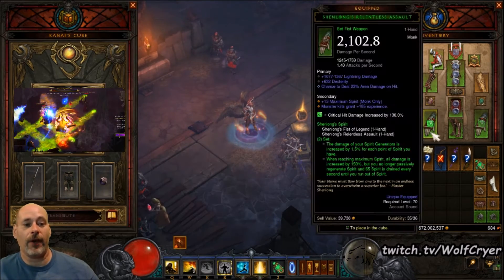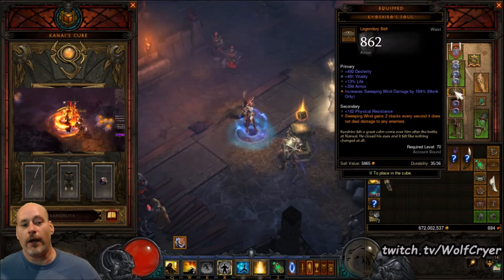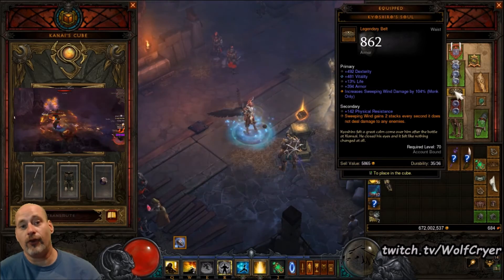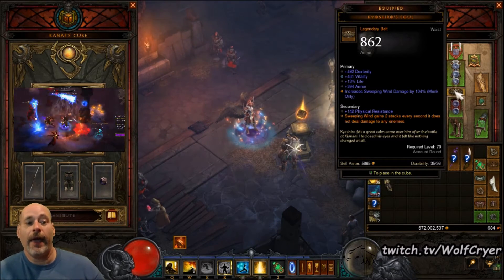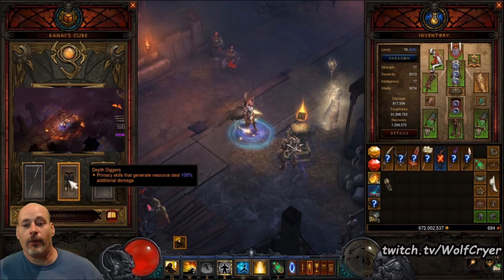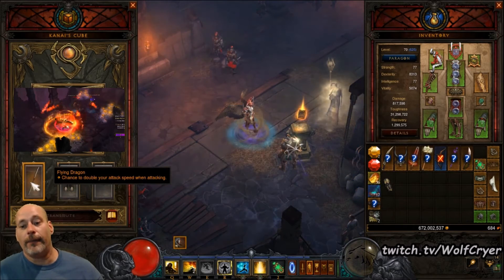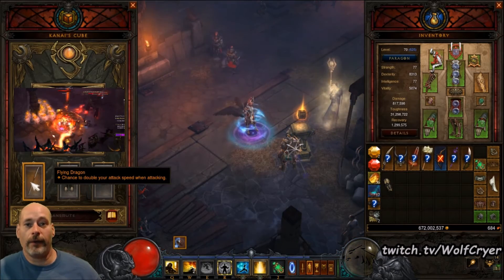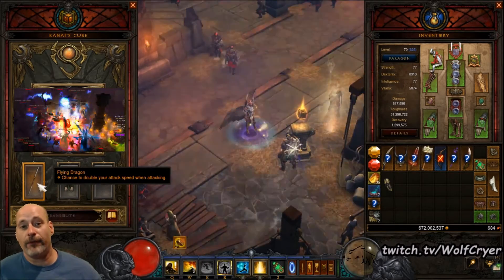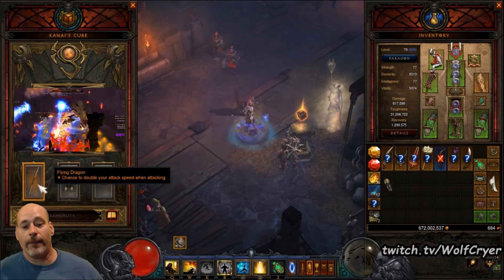But you gain the damage for Sweeping Wind Firestorm — 315% weapon damage as fire — which is affected by the 150% damage bonus from Shenlongs, as well as your 100% to 125% damage bonus on your belt. So this is dealing a decent chunk of damage alongside your Spirit Generators. In the cube, you are running your Royal Ring, your Depth Diggers — which gives your primary skills 100% more damage, and all these are multiplicative — and your Flying Dragon, which gives you a chance to double your attack speed, getting you close to the 5 attacks per second cap.